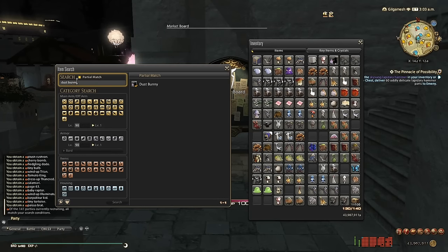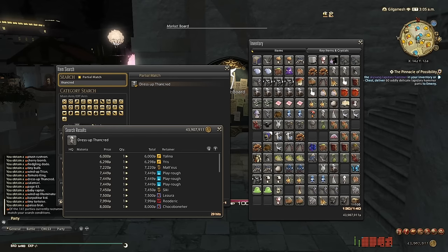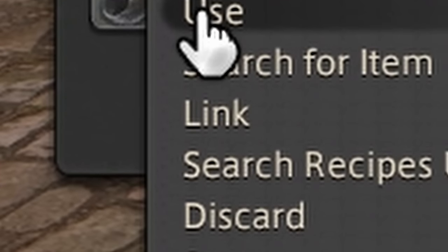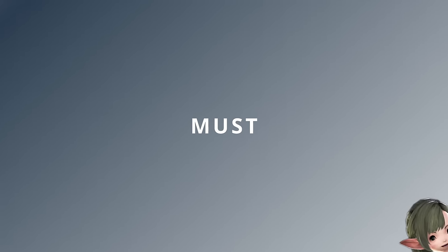I was trying to figure out how to actually offload all these minions. I don't have the inventory space, I don't have the retainer space. So I decided to drop it all into other people's pockets. That's right, we're opening up a pop store — limited time, baby — everything must go.